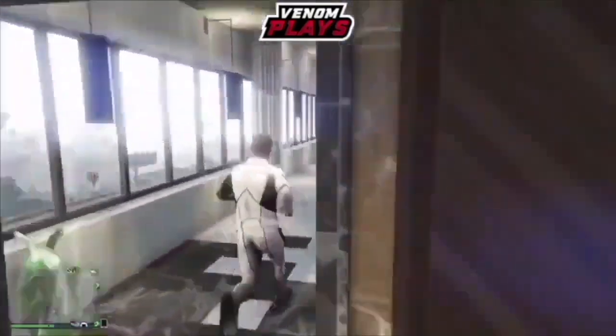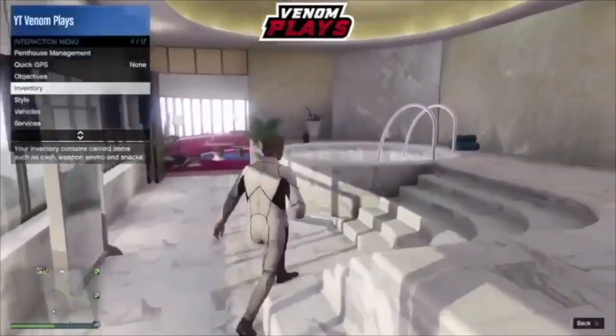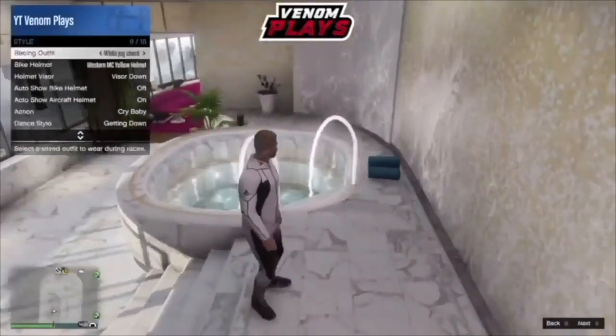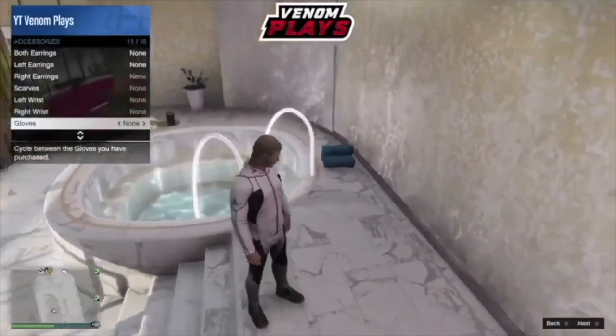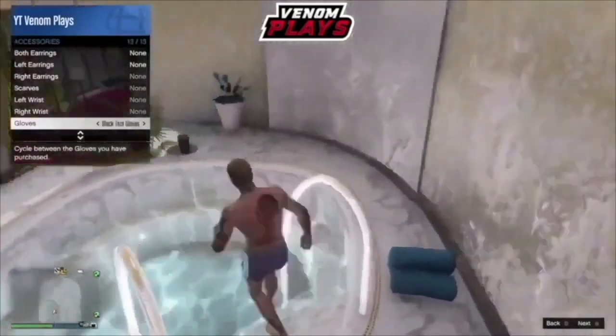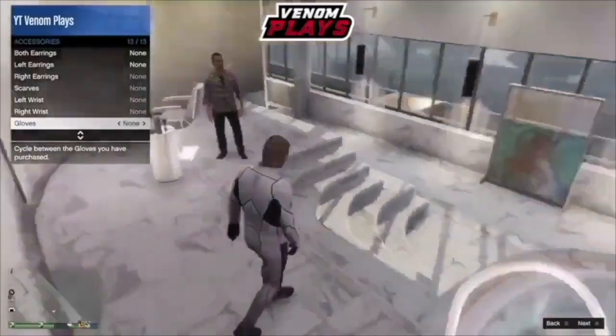Once you're by the hot tub in the penthouse, pull up your interaction menu. Go to Style, then Accessories, and hover over the gloves option. You want to have it ready so that as soon as you walk into the hot tub, you simply put on any single gloves.